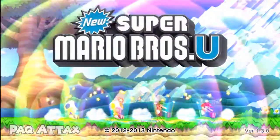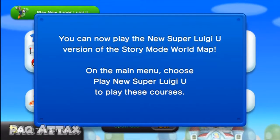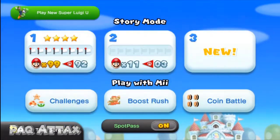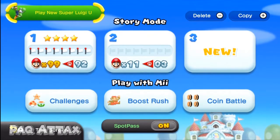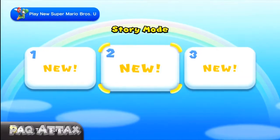Hey, how's it going everyone? It's me, Pack Attacks, and today we're gonna check out that new Super Luigi U DLC that's supposed to have come out today. You can now play the New Super Luigi U version of story mode — world map, main menu — choose to play New Super Luigi U to play these courses. Let's check it out!